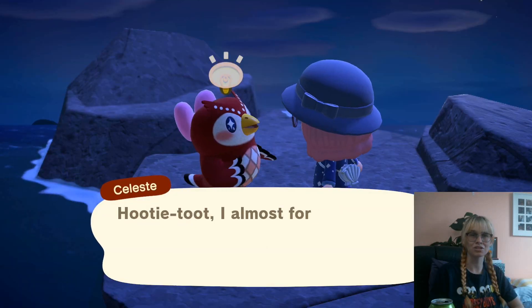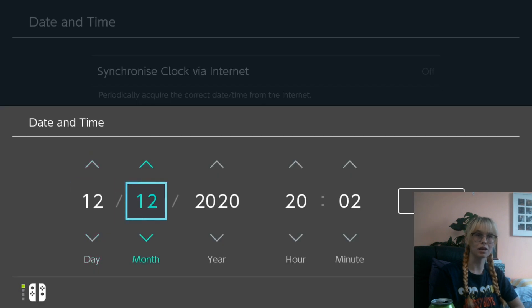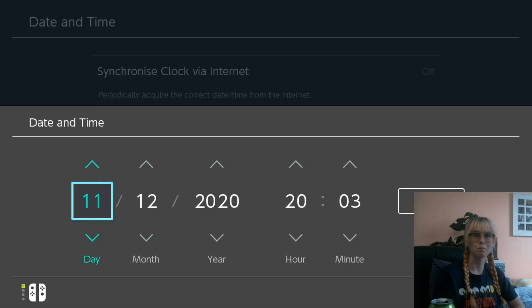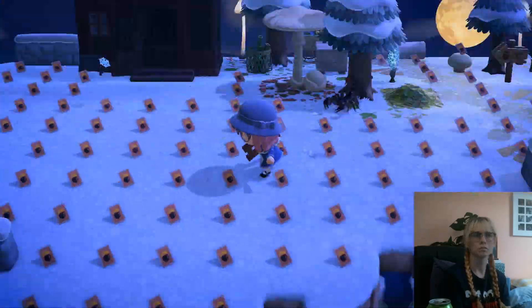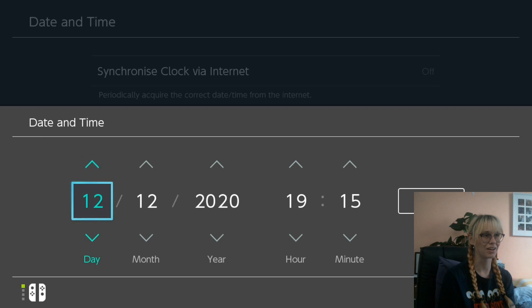I have found Celeste on my island. You just have to talk to her, grab the DIY that she's gonna give you, and then save and exit. Head on over to your time and date settings and skip one day into the future. Now save and exit the game, then head into your time and date settings once more and time travel back a day. Make sure you're still after 7pm. Now you can go and find Celeste once more. Sometimes you lose Celeste - this happens unfortunately. You've just gotta try to find her again.